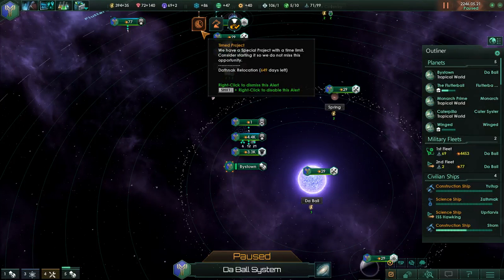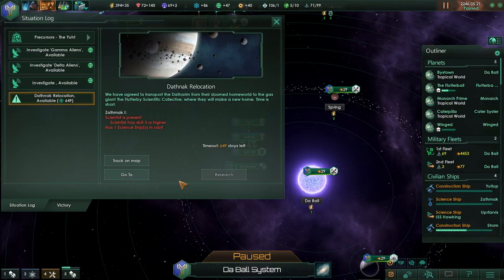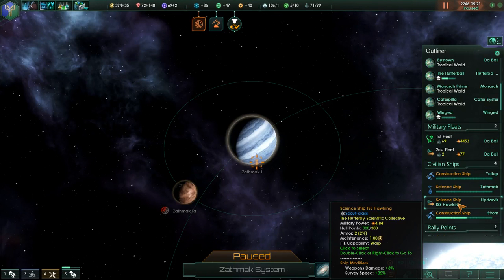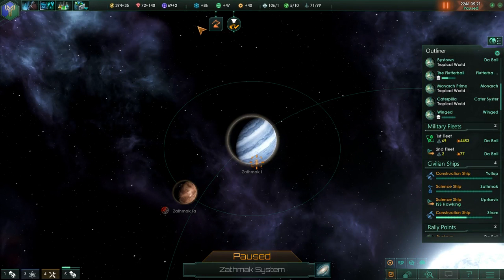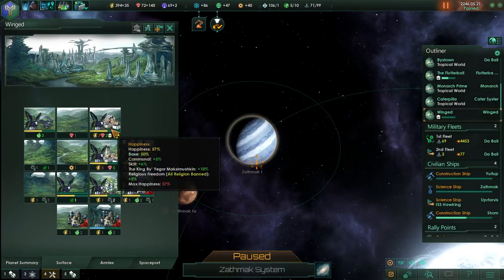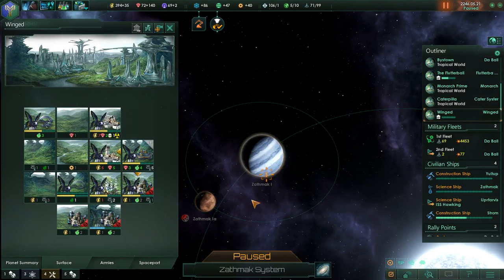Let's take a look at some of these pop-ups. We have a timed-based project, a relocation project - and where is that on the map? I think the science ship is headed to that. We have some inactive buildings. There's a planet our butterfly people really don't like because they keep abandoning it. Winged is our new world, so let's get that guy to work there.